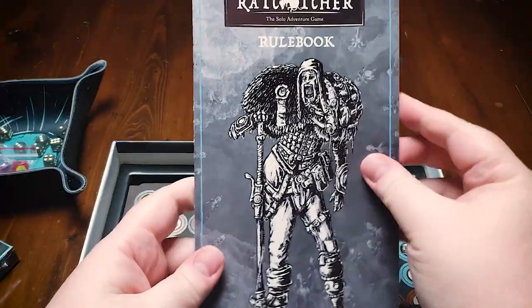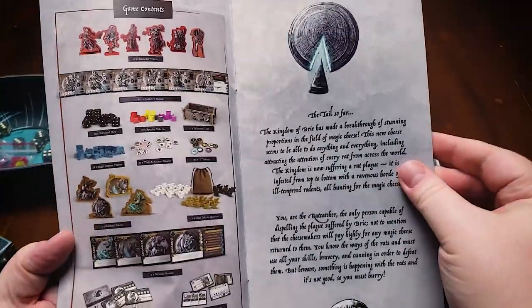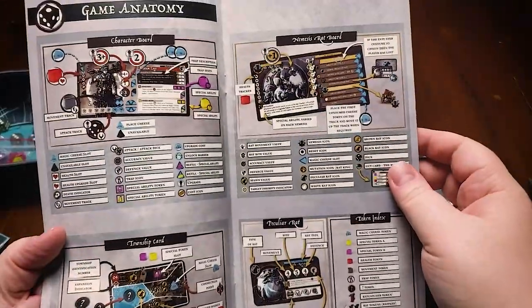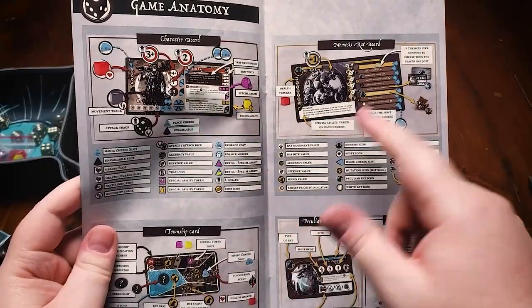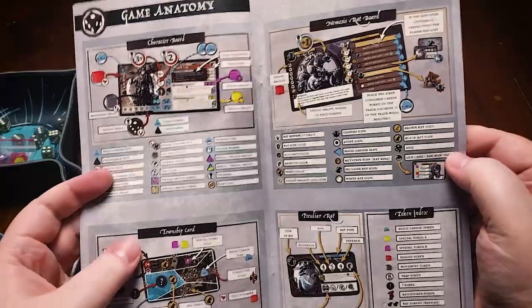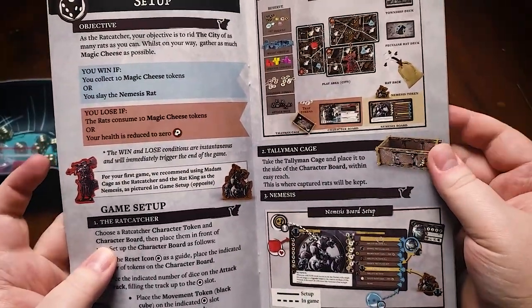Here's our rulebook itself with all of our components. So you're going to choose a character and then you're going to choose a nemesis. Once those two have been decided you can essentially start the game — that's really the only two choices you make at the beginning of the game.